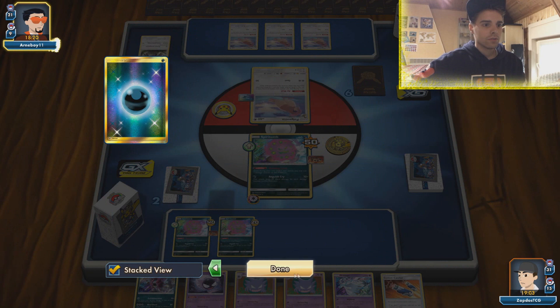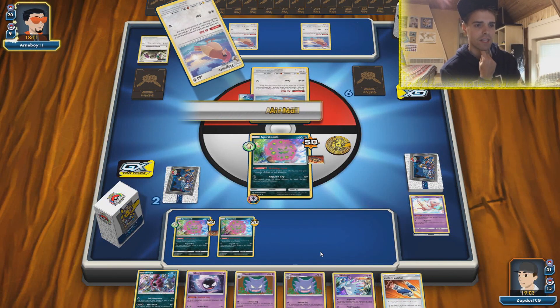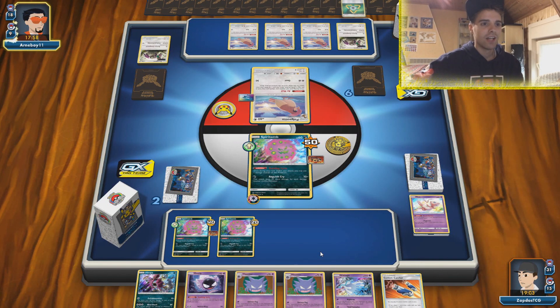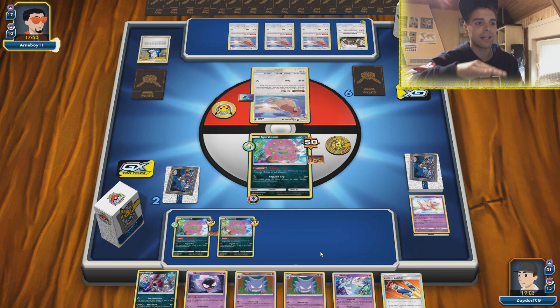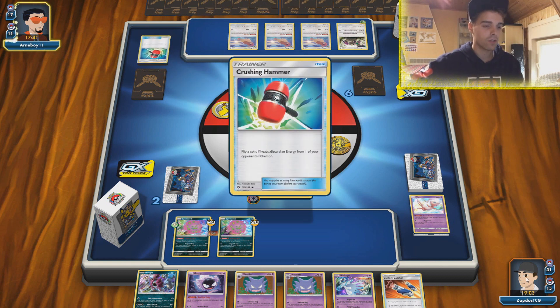How many energies? Three energies in the discard — that's four in play, meaning we have four energies left. The plan is benching another Spiritomb so we can knock everything out and then bench Nihilego and wait for our Rainbow Energy. All these Pidgeottos are still in town. Only need two more prize cards, but this deck can actually overcome horrible situations — going from winning to Stamp, get rid of the hand, then get the hand lock with Chip Chip Ice Axe. Crushing Hammer — tails! Let's put that smiley face down.